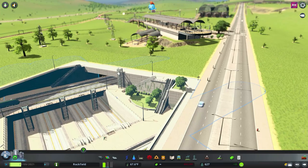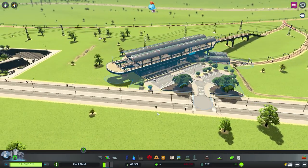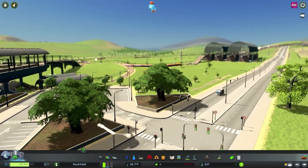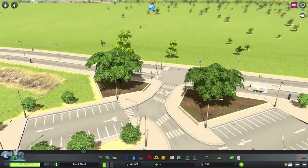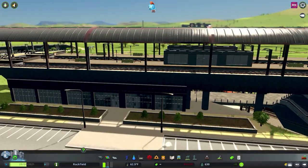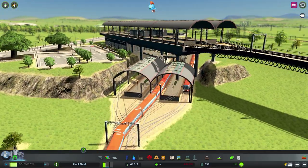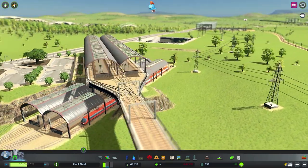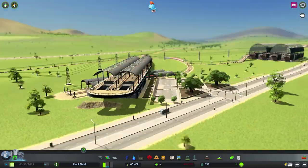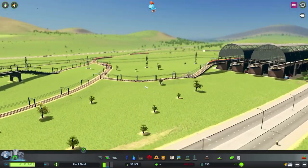The mass transit pack already adds plenty of stations, but it's nice to have a few options. Most of these stations come with their own car parks, and I really approve of that — I like having the train station car parks at the front. This particular one has an upper and a lower station coming off at a different angle, which could be great for a hill or slightly different terrain.